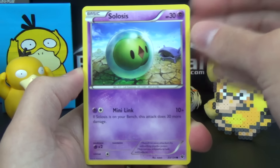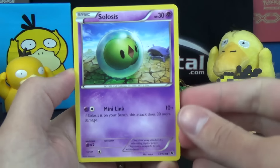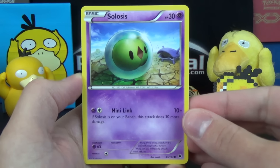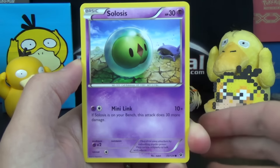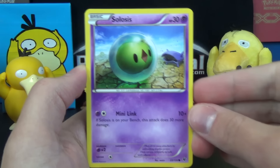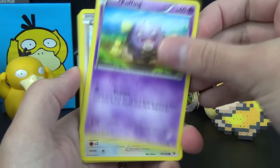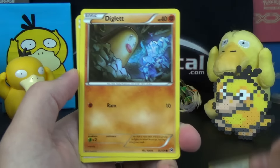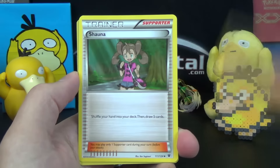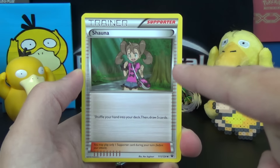If you want to see more Fates Collide after this, in the i-card you'll find a playlist with a bunch of other Fates Collide openings from partners of our network. So if you want to see more Fates Collide opened from more people than just me, click the i-card and choose the playlist. So we've got some Losis, Whismur, Cofagrigus, Minccino, Diglett, Kangaskhan, Kabuto, and Shauna.